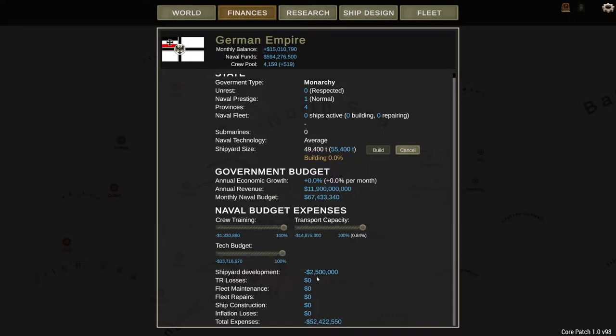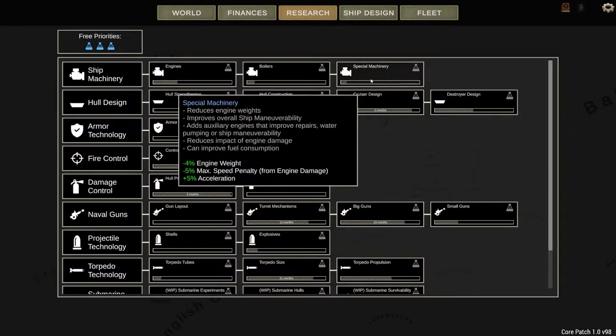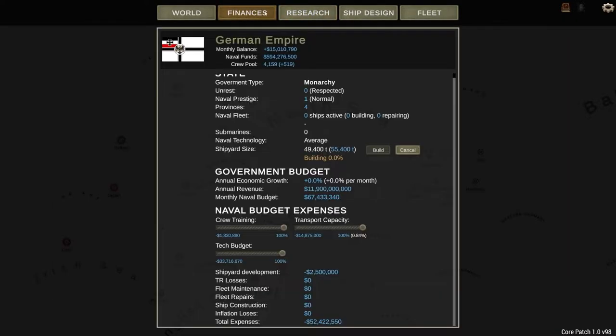Down here is a rundown of your budget: transport losses, fleet maintenance, fleet repairs, ship construction, inflation losses, total expenses. Shipyard development is minus 2.5 million per month. You'll notice our monthly balance is only 15 million now instead of 50.